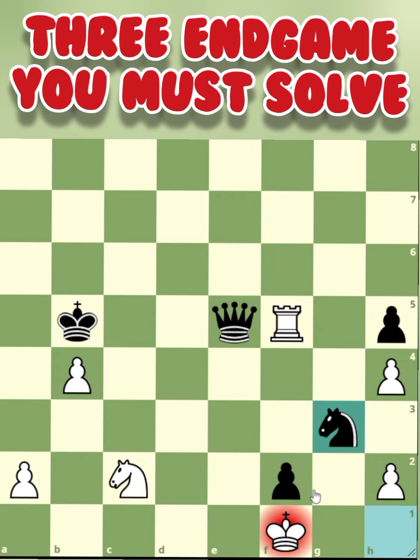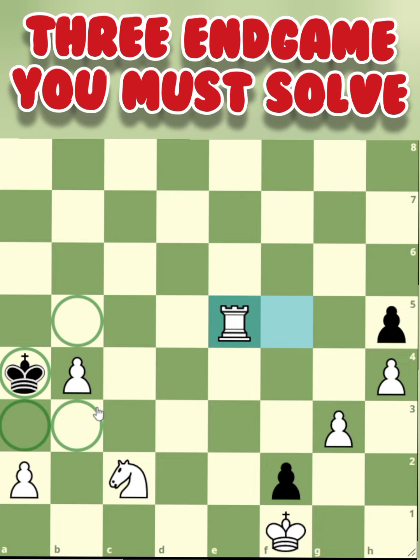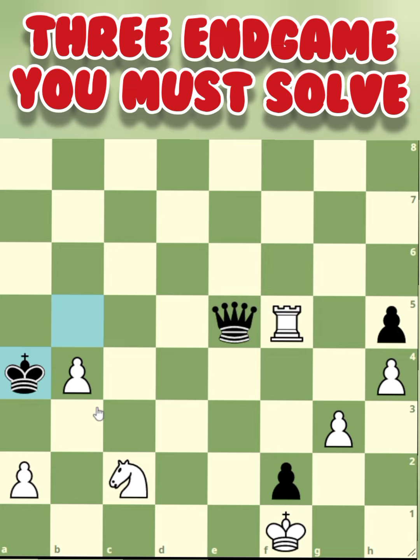Knight goes here with check — a double attack. The h2 pawn is forced to capture the knight, king a4. That is the plan of black, because if white would capture the queen it's stalemate — there is no available square for the black king. So if you are white, you are winning here.